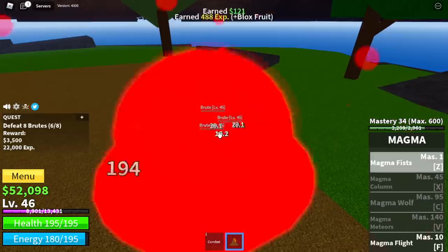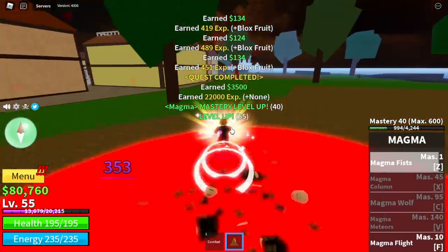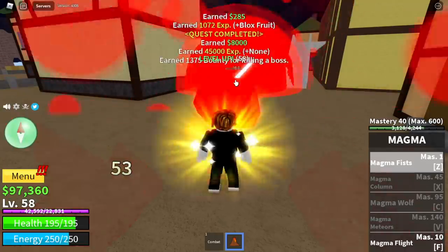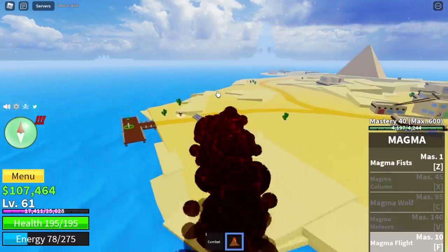Okay guys, so what is our target level here? Level 55. And after that, next is Buggy the Clown — or Bobby in this game. Tip here: do server hop, defeat him thrice. You will reach level 60 or more. After that, next stop: the desert.